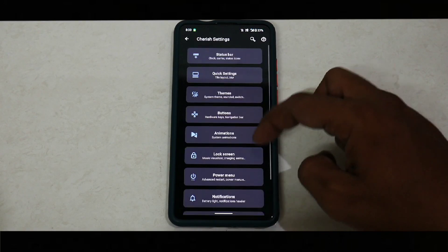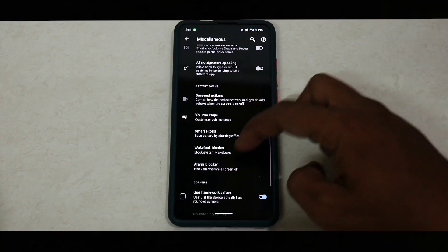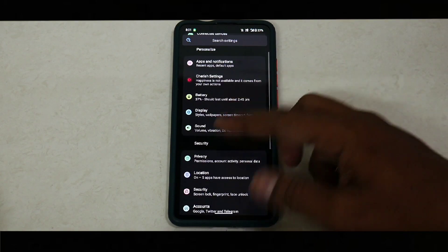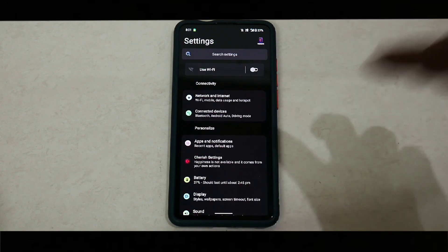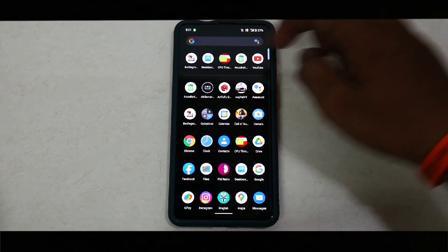There's a lot of customization for the lock screen. Moving on to the power menu — not much there. Then notifications with a ton of customization, and miscellaneous as well. Something I'd like to highlight about Cherish OS on the Redmi K20 Pro: the smoothness is there, the responsiveness is there, the performance is there. It has definitely been a daily driver for me. The icons look a little different compared to stock Android 11 — they've tried to differentiate themselves. The ROM is smooth and everything works as expected.